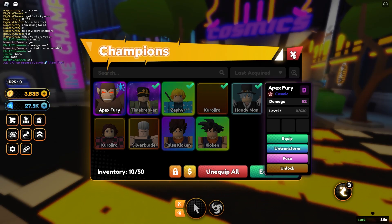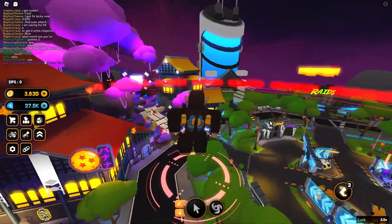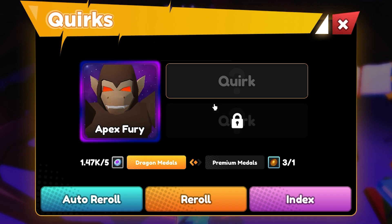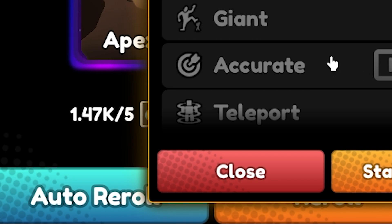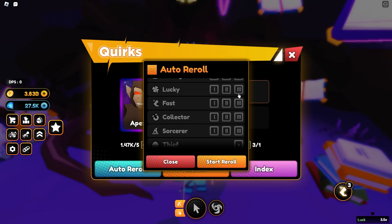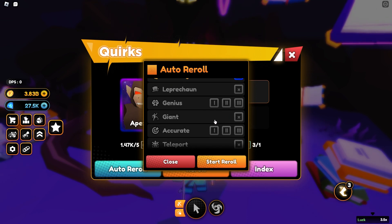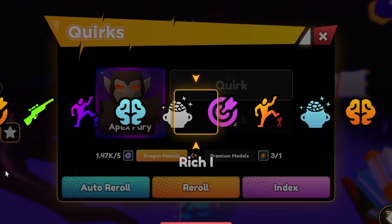Let's go ahead and transform into him right now. Boom, there we go. Let's go ahead and fly on over to the rerolls and see if we can reroll a good quirk on him. As you can see, if we select him right here we have 1.5k rerolls. Let's go ahead and auto reroll for a minute. We are going to go for Black Hole, Thief, or Archimage — those are the ones we could go for. Let's start rerolling.